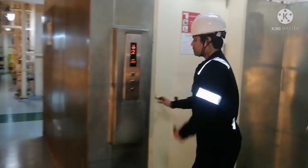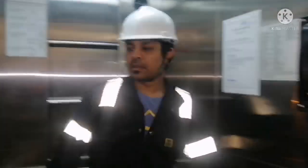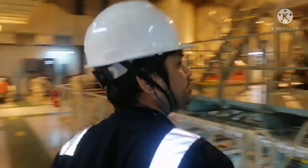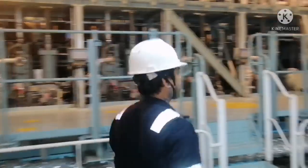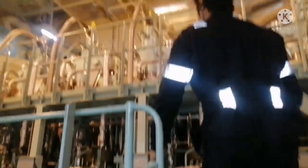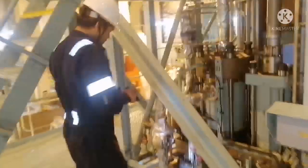Next platform is the main engine platform. In this engine room we can use the lift. I go down to the third deck. Here is your main engine fuel pump area. The main thing you need to check in the fuel pump area is whether there is any leakage in the drain.